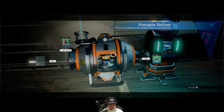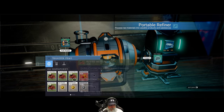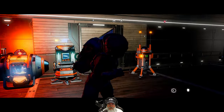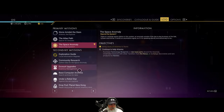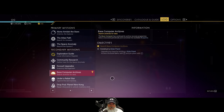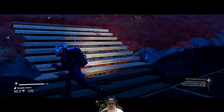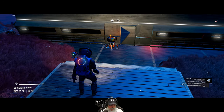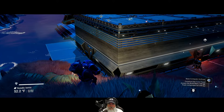Let's get the refiner started processing all this rusted metal so we can whittle that down a bit. Then let's go into the base computer archives. It wants us to construct a solar panel, which is useful anyway. You also want to do a battery along with the solar panel, so let's put these on the roof.